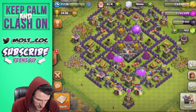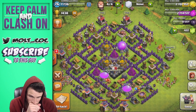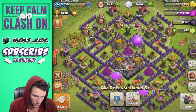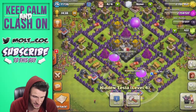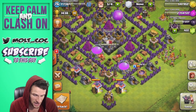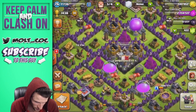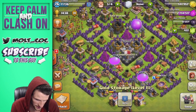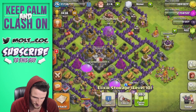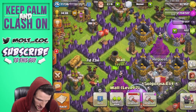Let's go back and see what upgrades we can do. I don't think I want to research my PEKKAs because I'm not going to be using them for a while — I'd rather get my base maxed out first. One of our air defenses is already maxed, so we can't do anything with that until town hall nine. We have another air defense we can max out and all of our teslas we can upgrade. I'm going to upgrade this air defense right here.